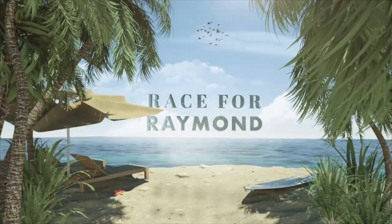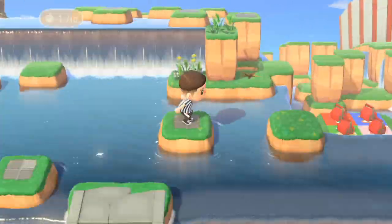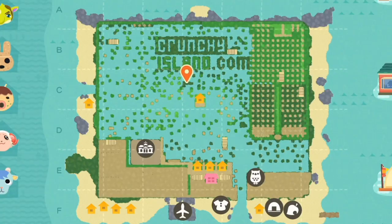To win this race, you needed a ladder and a vaulting pole to reach Raymond's house. But this race didn't have a single vaulting pole or ladder available. Instead, players needed to locate the wood to craft a vaulting pole, which was located here. They also needed to find the wood they would need to craft a ladder.